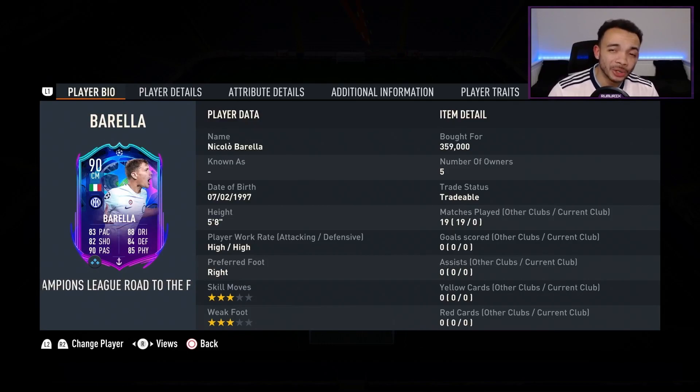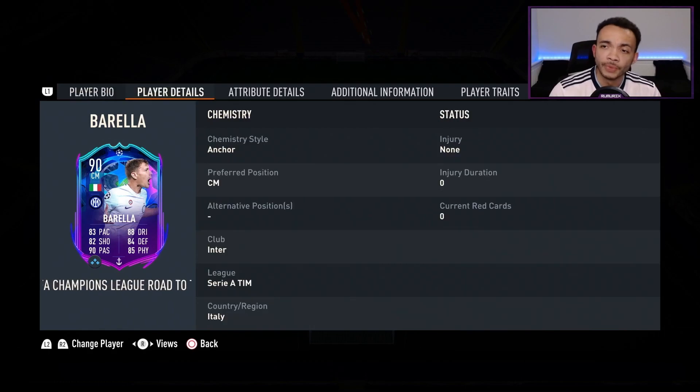Today I'm going to let you know how good the 90-rated UEFA Champions League Road to the Final Nicolo Barella really is. He stands five feet eight inches tall, has high work rates, his preferred foot is right, and he's only got three-star weak foot and three-star skill moves. He's currently coming in at around 370,000 coins on the market — that is a lot of coins — but he looks like a very good card and can get further upgrades, as it is a live card after all.